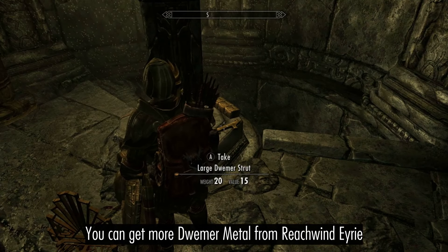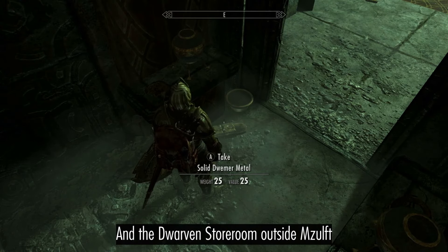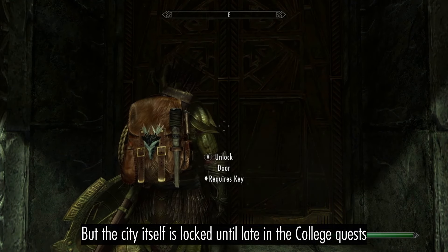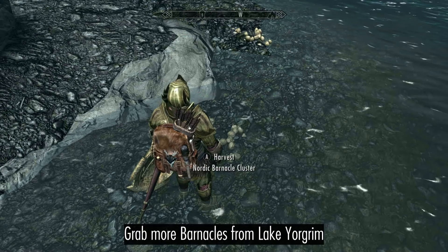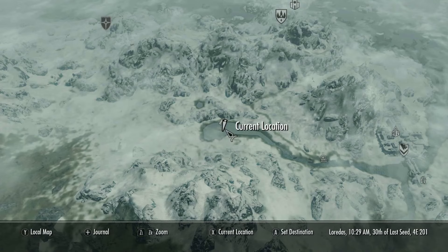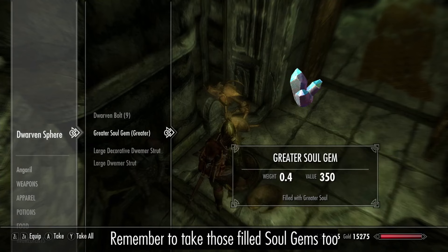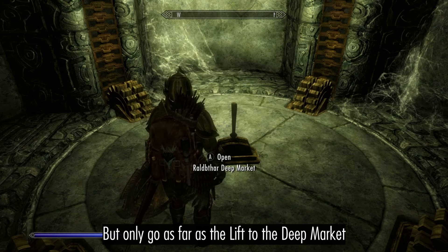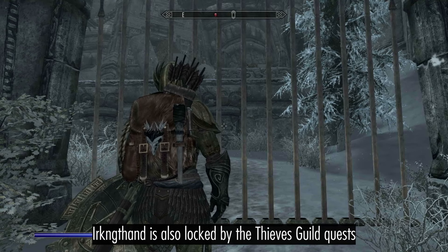You can get more Dwemer metal from Reach Wind Eyrie and the dwarven storeroom outside Mzulft. But the city itself is locked until late in the college quests. Grab more barnacles from Lake Yorgrim and more Dwemer metal from Ralbathar, but only go as far as the deep market. Irkund Thand is also locked by the thieves guild quests.